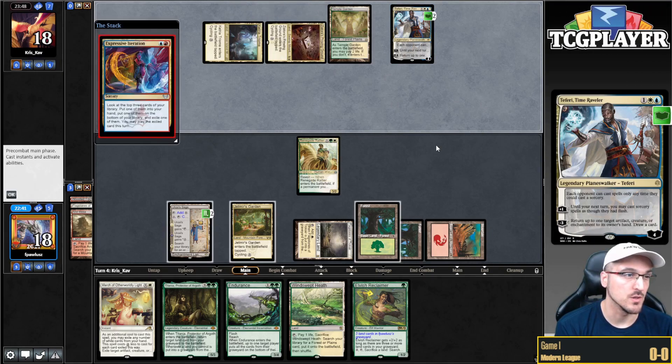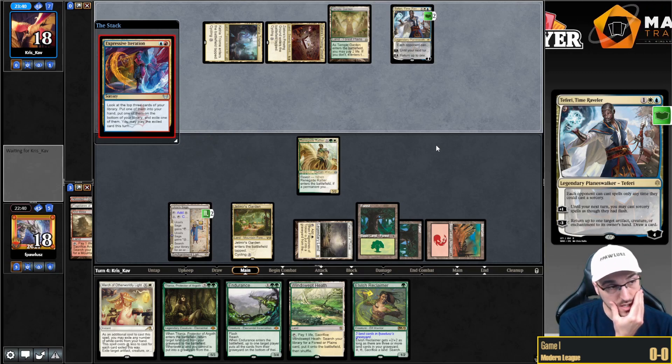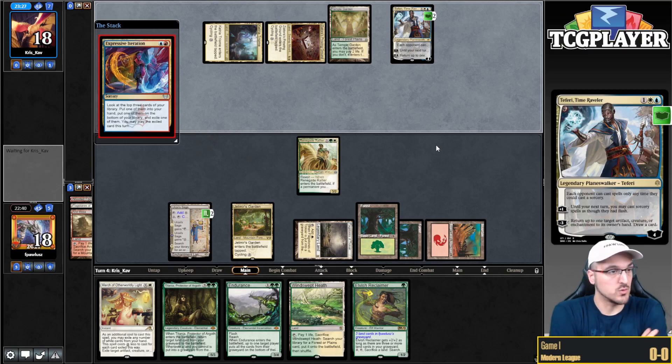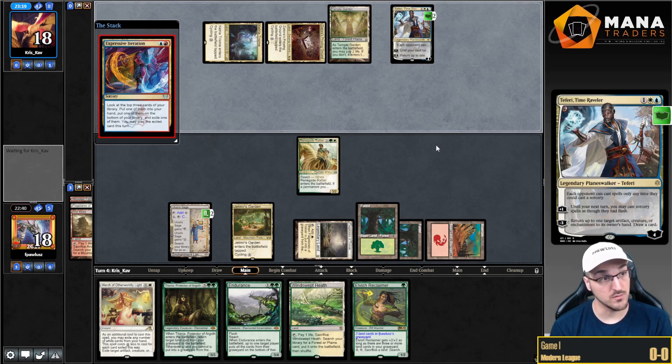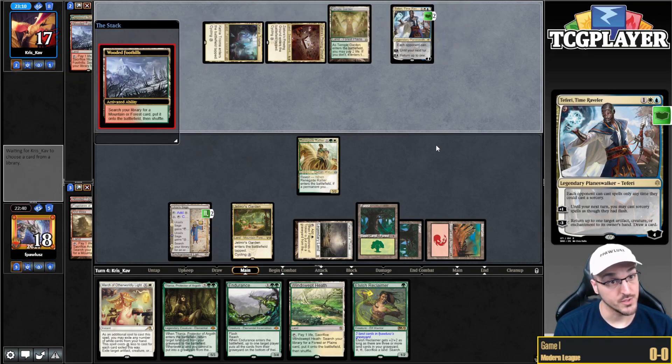Okay, opponent's tapping out. Expressive Iteration — so they seem to be playing some sort of value deck. If they're playing a value deck we can probably out-value them. We can't really out-value the four-color Omnath deck, that one has a little bit too much value, but if they're playing something like Niv I think Titania plus Surin Orb goes over the top of whatever Niv is doing.